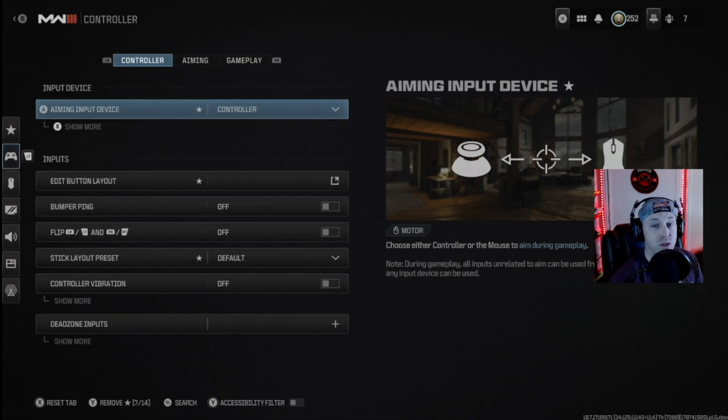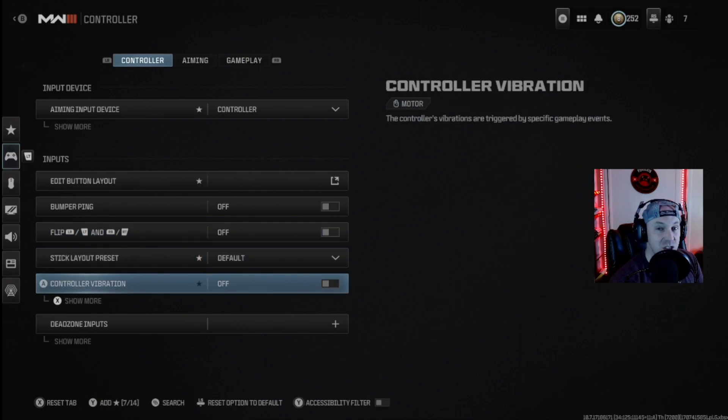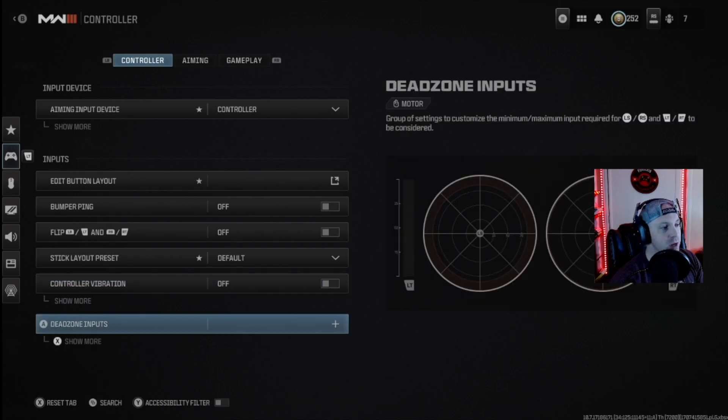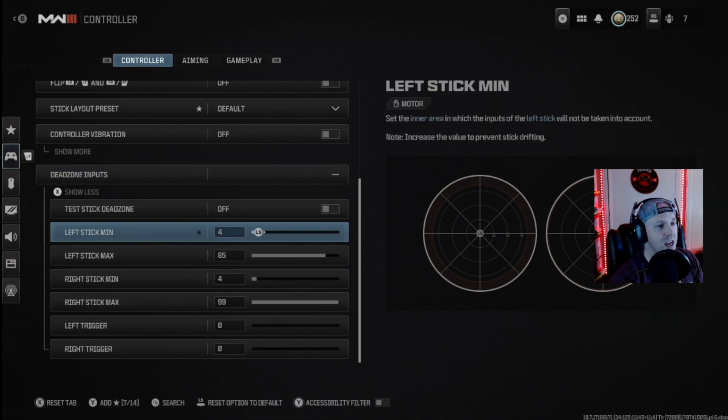Right now I'm looking at the controller settings. I am playing on console — Xbox Series X. Aiming input device is obviously controller. A lot of the feel we've had for the controller is coming back to the original way of Warzone 1, which I think is fantastic. For dead zone inputs, I've got a little bit of stick drift, but you can see my dead zones: for the left stick I have four as a minimum and 85 as a max.